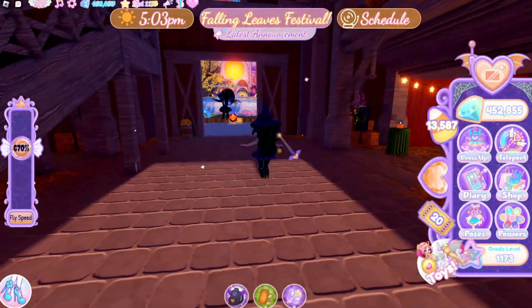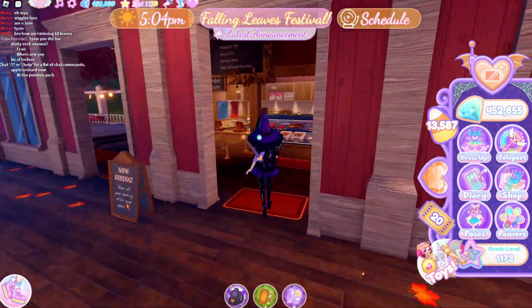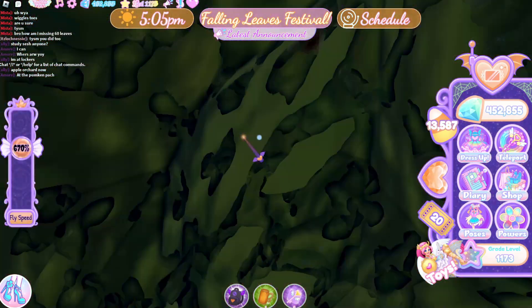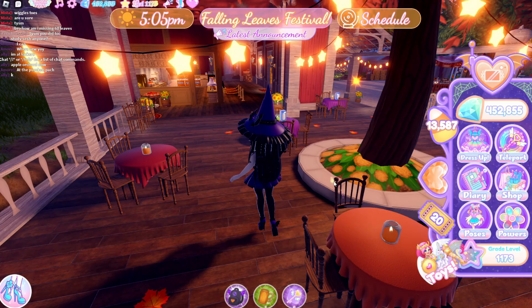Once you've claimed your 90 tickets, you can use them on many different things — rides, food, and minigames. If you want the most candy, only use them on minigames. Here I'll show you all the minigames and events that give you candy.